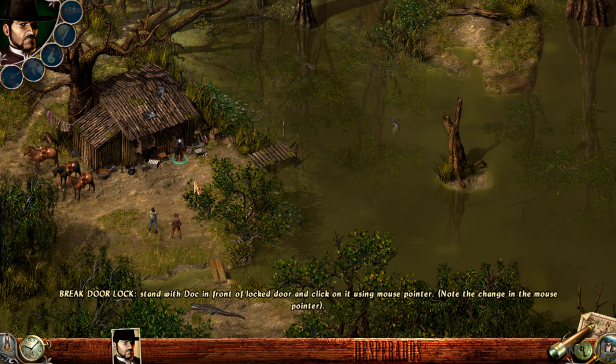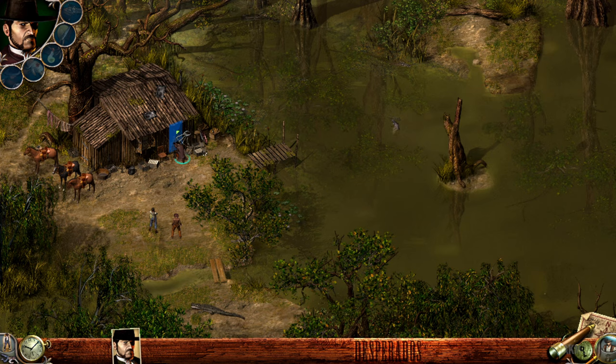This is kind of a tutorial level for the doctor. He can use lockpicks automatically — you do not need to do anything. If you find a door that has the locked symbol on it, just select the doctor, get to the door, and he will do the rest. Like candy from a baby.